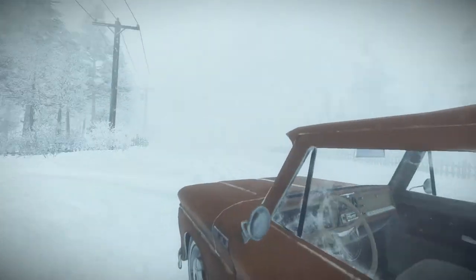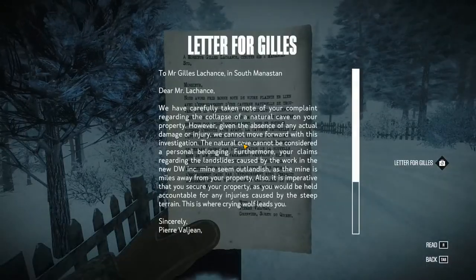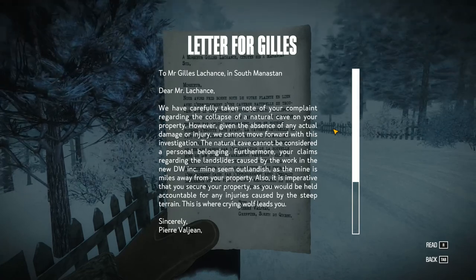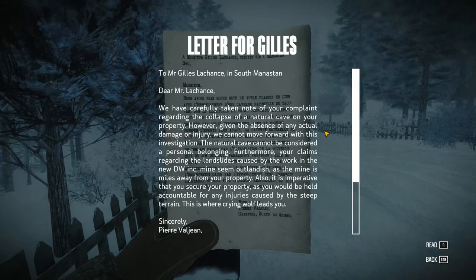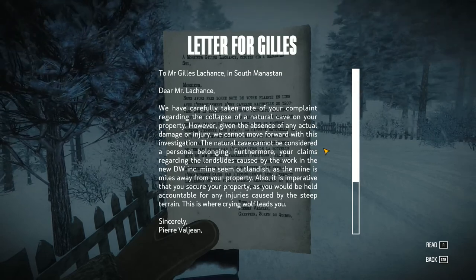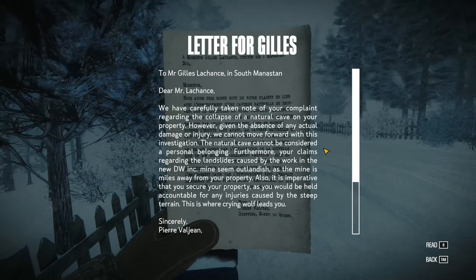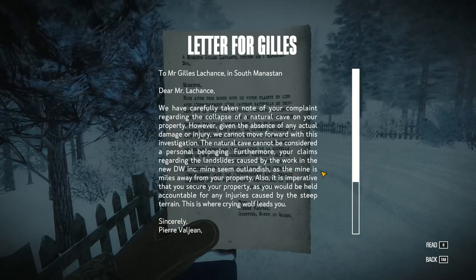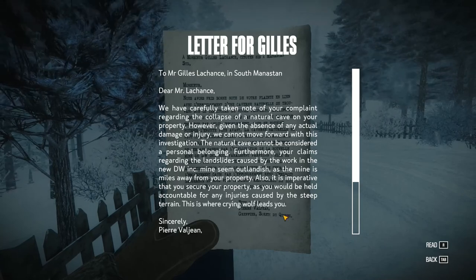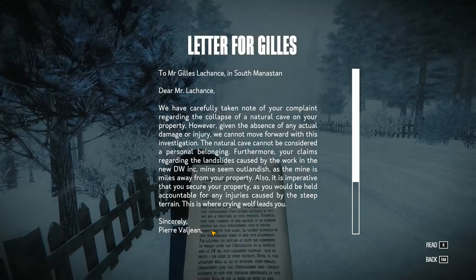A letter, of course. Thank you for the translation. To Mr. Gil Lachance. Dear Mr. Lachance, we have carefully taken note of your complaint regarding the collapse of the natural cave on your property. However, given the absence of any actual damage or injury, we cannot move forward with this investigation. The natural cave cannot be considered a personal belonging. Furthermore, your claim regarding the landslides caused by the work in the new DW Inc. mine seem outlandish, as the mine is miles away from your property. Also, it is imperative that you secure your property, as you would be held accountable for any injuries caused by the steep terrain. This is where crying wolf leads you. Sincerely, Pierre Valjean.